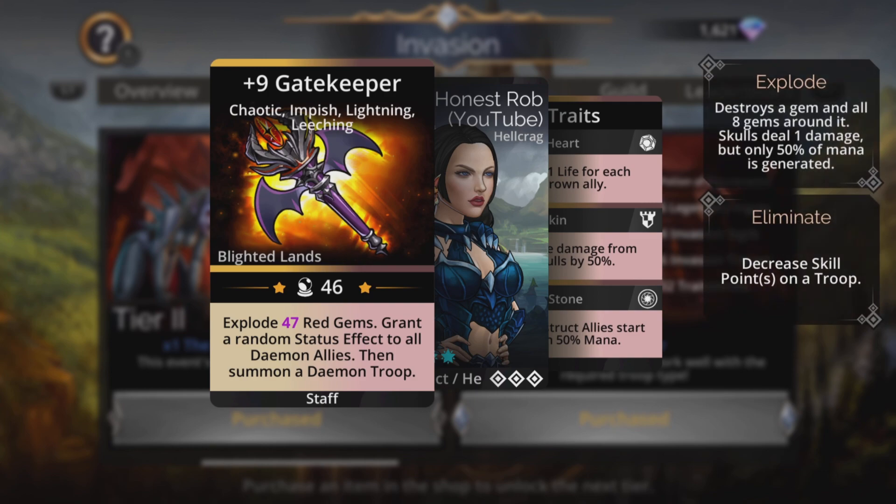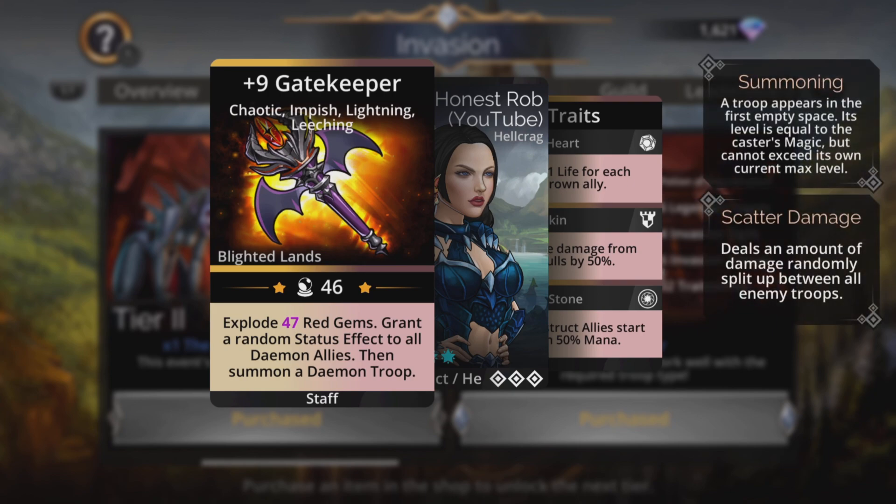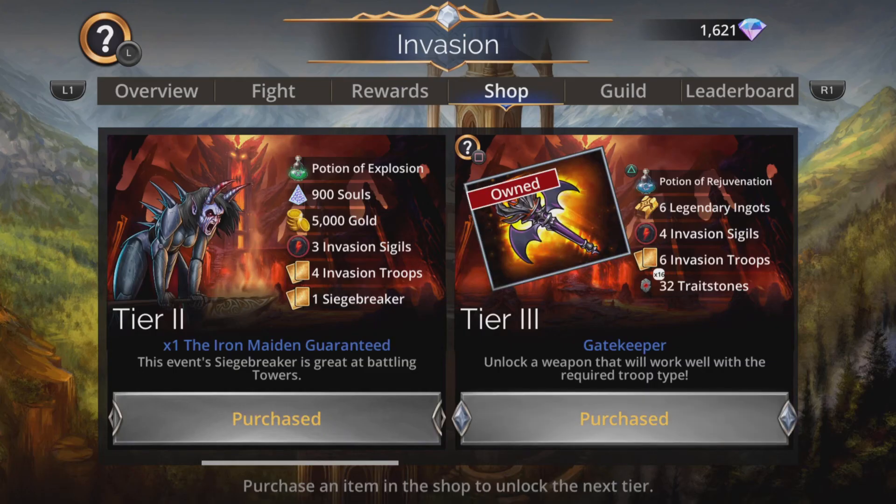It explodes magic plus one red gems, grants a random status effect to all daemon allies, and summons a daemon troop.